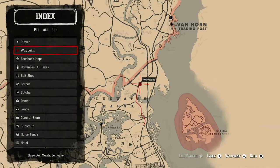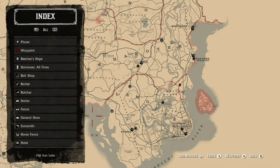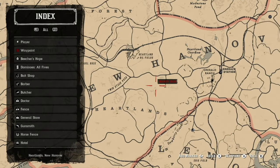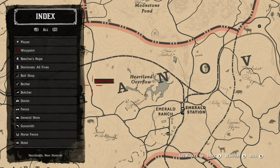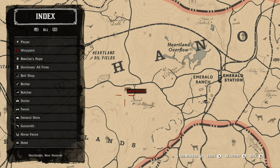There are great areas to hunt, and many of them have a variety of game. If you go over to New Hanover, in the Heartland Overflow area, there is a lot of good big game like pronghorn, bucks, and even bison. Also, if you're by Emerald Ranch, you can poach cows, sheep, and goats.